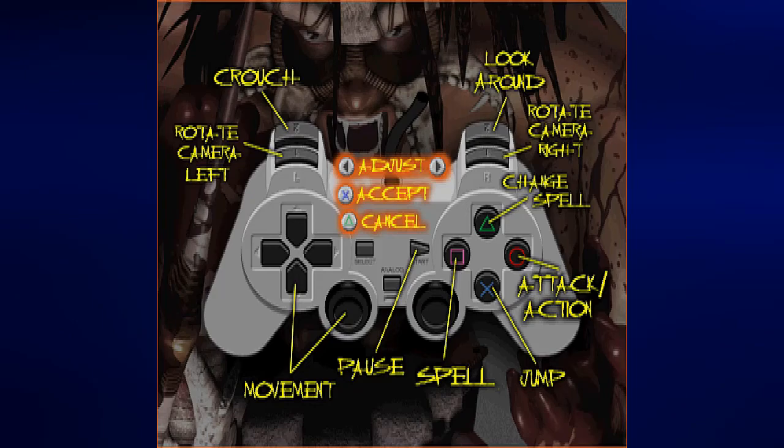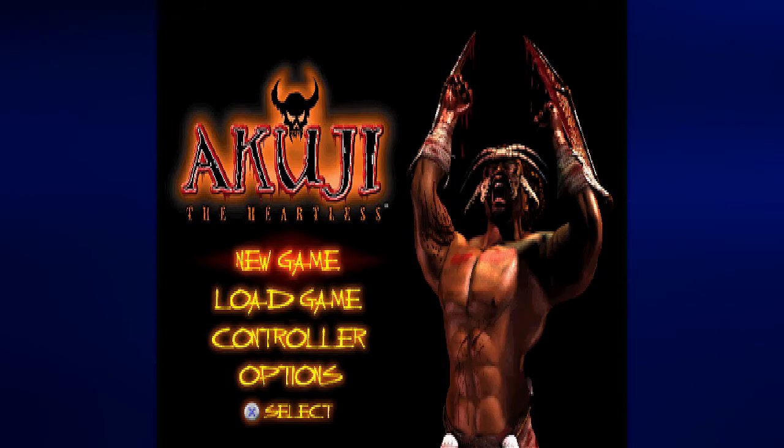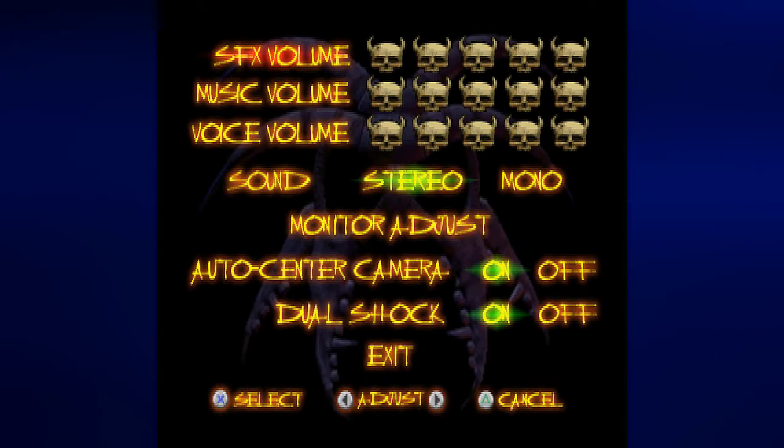L2 lets you crouch and perform other moves such as crawling, somersault jumps, and even a diving attack. R2 is your look-around button, which is basically your first-person mode. I'm going to keep the controls as they are. The options don't really have anything to adjust at the moment. The ability to automatically center the camera is on by default. There's also DualShock functionality. You can play around with the sound levels of both the sound effects, music, and voice, and switch between stereo and mono.